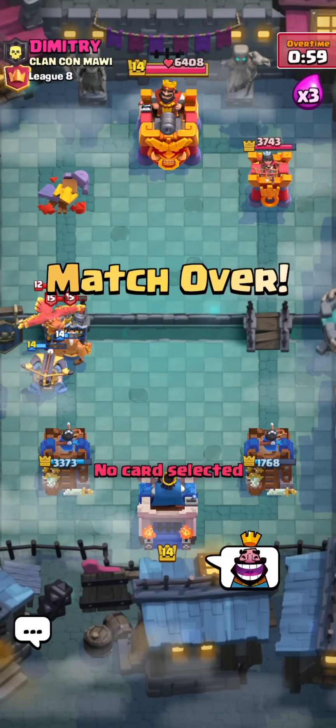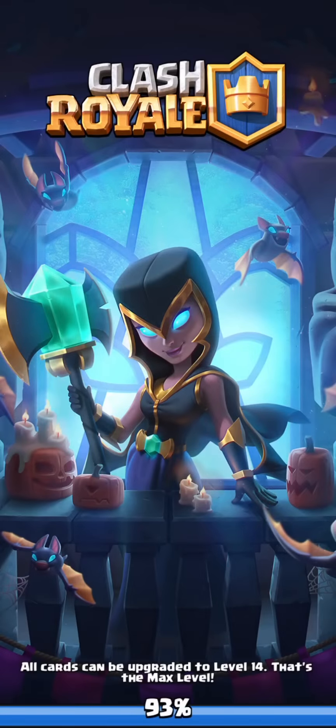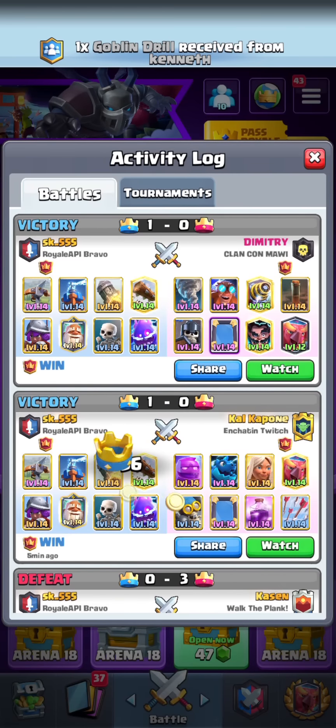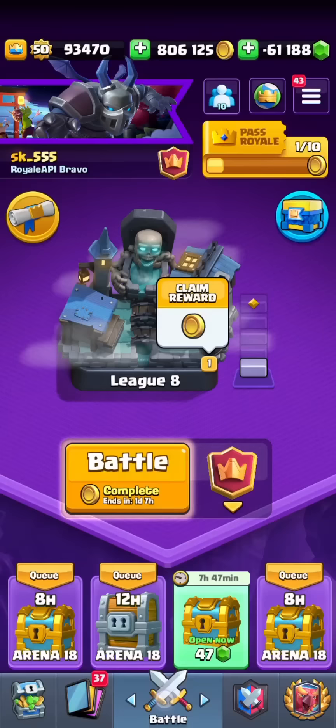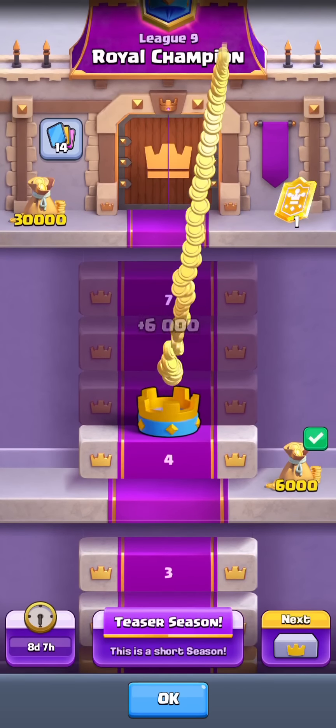Of course, he's literally playing E-Giant Earthquake Mirror with Phoenix. Like, this is the state of the meta, what decks have become — so this is why I made my own Expo deck again, just to counter ridiculous stuff like this. But really, really nice first win against a ridiculous matchup there. I believe we actually got a reward for that — yeah, 6,000 gold, so pretty nice win to start the video off.